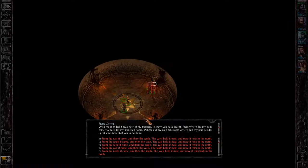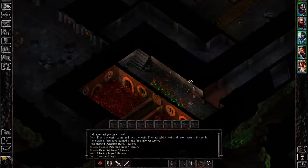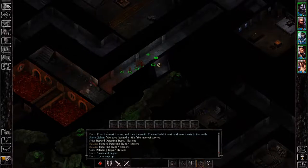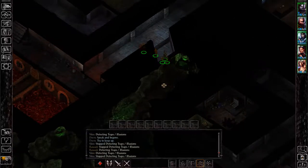Inside the compass room, the stone golem compass room answer is number three: from the west it came and then the south; the east held it next and now it rests in the north. Once you get teleported out, for the last and final compass room we're going to need a Ward Stone in order to enter it. So we're going to need to run over here and wait for these secret doors.